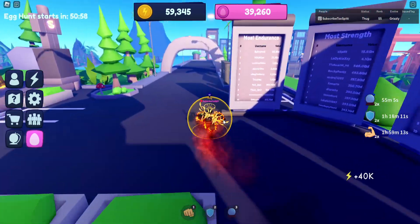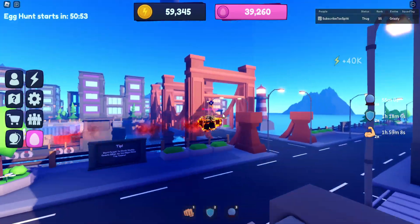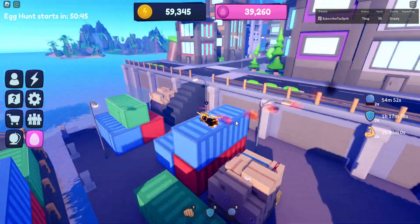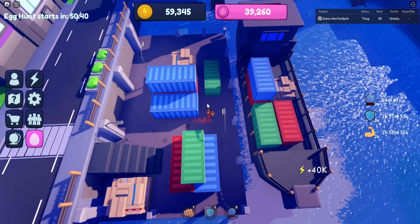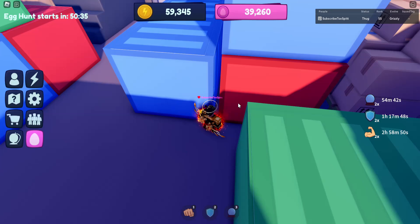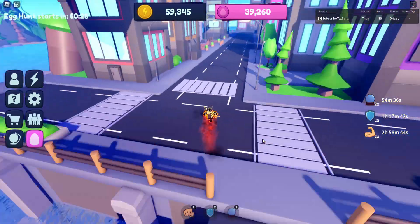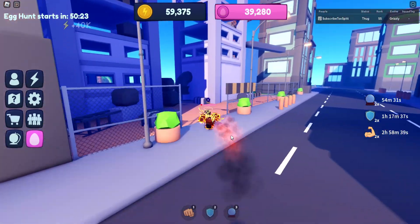The last two red strength eggs are across the bridge. If you don't have fly yet, just go across the bridge and turn left immediately to the ship containers. Walk down the stairs and behind the opening between the containers you can find the fifth strength egg. The sixth red egg is really close — walk along that road from the stairs and head to the construction site.